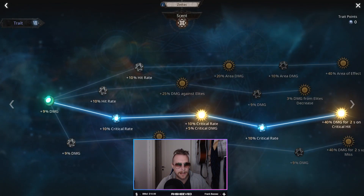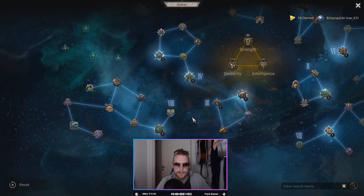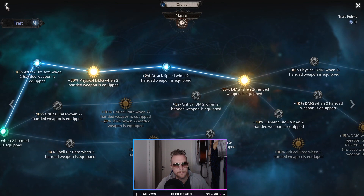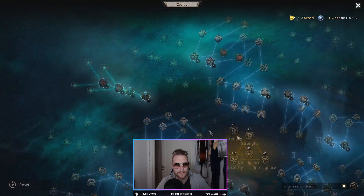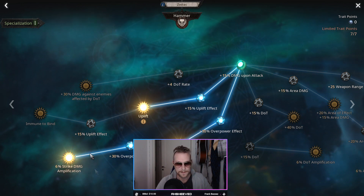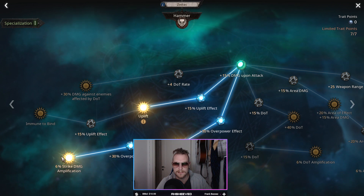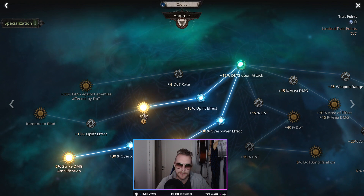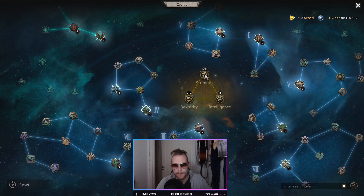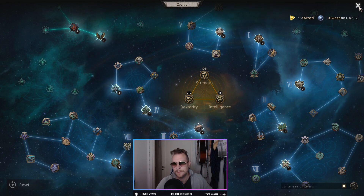On number six I went all the way up and all the way down. You can go attack speed but that affects mana even more so I might do that later. At seven I went the crit rate route because 40 damage for two seconds on critical hit is amazing. Also on seven I went damage with two-handed, since bow counts as two-handed. On the special I went Overpower all the way down to 6 percent strike damage amplification — when I activate this it adds like 20,000 DPS. Then I went Uplift twice for speed. For stats I got most in dexterity, about 30 percent in strength for more life, and a little intelligence.